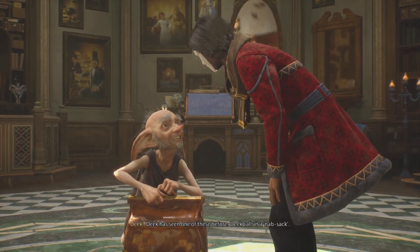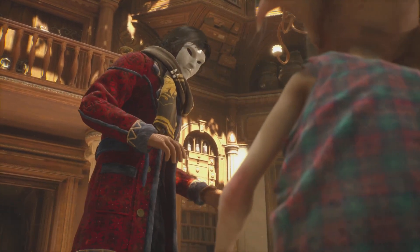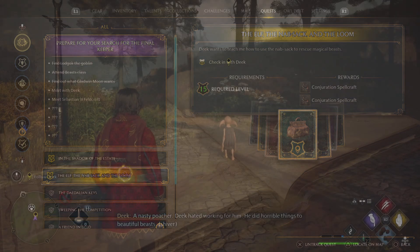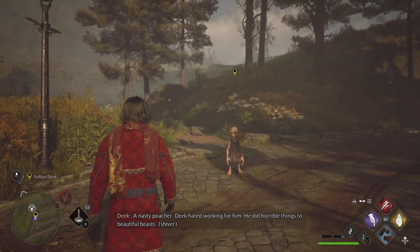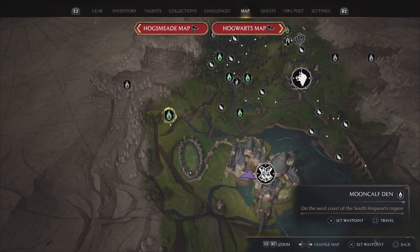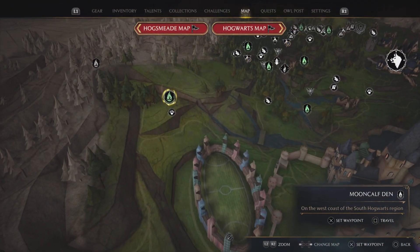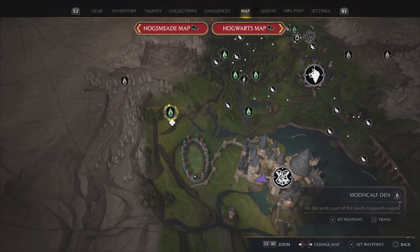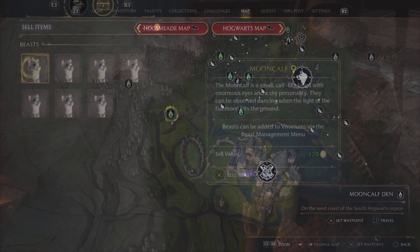In order to start making thousands — literally thousands per minute — we're gonna absolutely need one item that you're gonna get by progressing the game, and that is gonna be your nab sack. You're gonna get it from this quest right here. You're gonna be following the character around and collecting beasts, and that's where we're gonna be farming right here at the Moon Cliff Den.